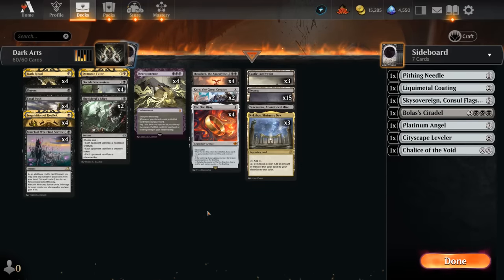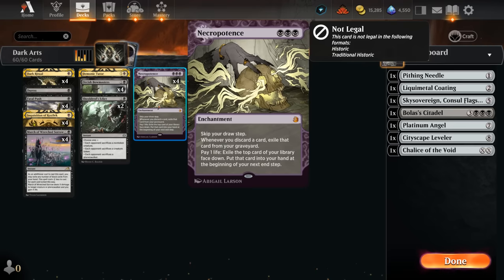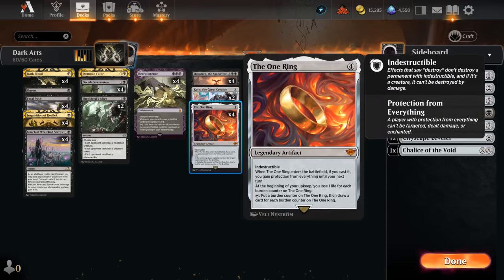Hello and welcome to another Timeless gameplay video. Today we're taking a look at mono black, which gets to play with some pretty broken cards such as Dark Ritual — at one mana adding triple black means we can set up a turn one Necropotence, one of those old school card draw engines. You pay one life to exile the top card, and end of turn it goes into your hand. It does skip your draw step, so we better have a plan. We can also use Dark Ritual to cheat out a One Ring on turn two.